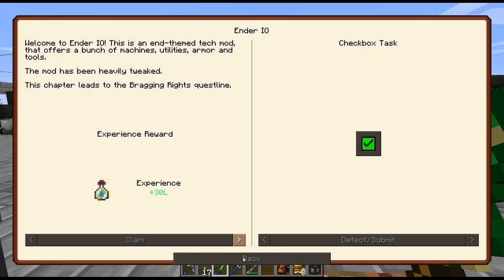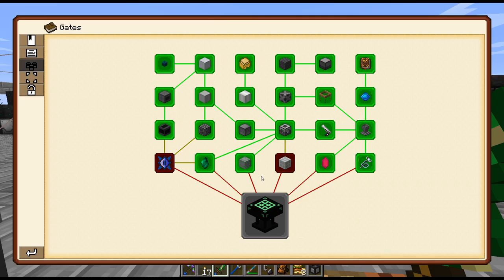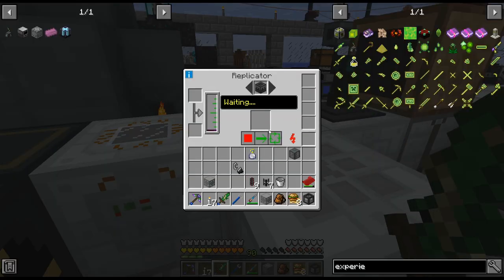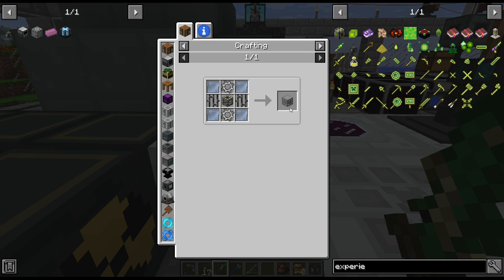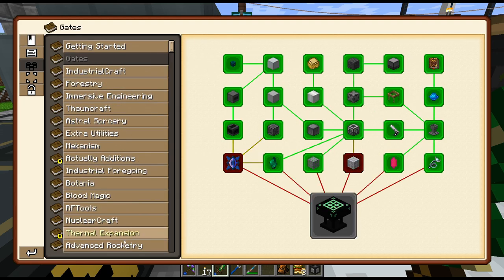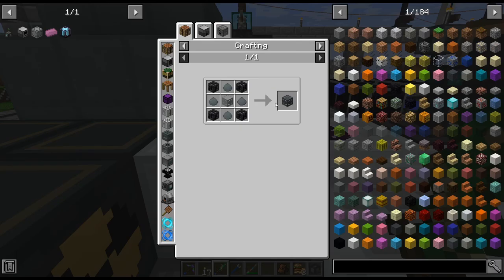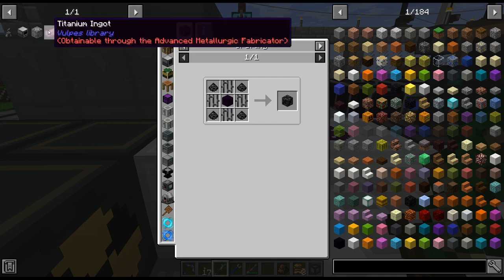Just the regular recipe. There we go — there is Ender I.O. unlocked. Let's see what this is. I thought I wanted to choose for a second. First question here is — please tell me I can replicate this. No. There is no replication recipe for the Simple Machine Chassis. I was really hoping there would be. Thermal Ender I.O. — I wonder if... This thing, Ender I.O. is not messing around with some of these recipes.